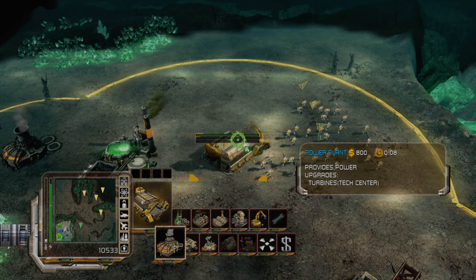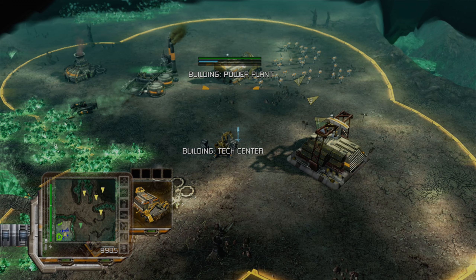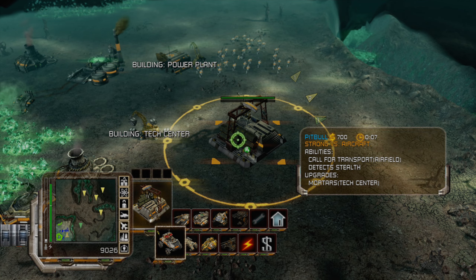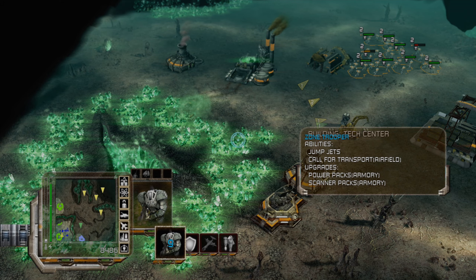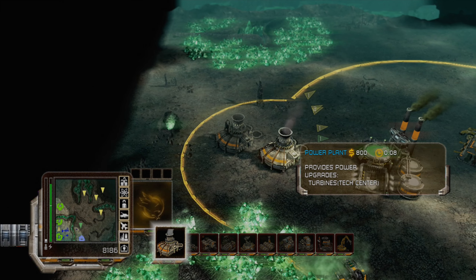Let's also get another power plant — we're probably gonna need that. You can build these buildings super close together. We're gonna get the Rail Gun upgrade because I'm probably gonna get one or two Mammoth tanks as a means of defense here.